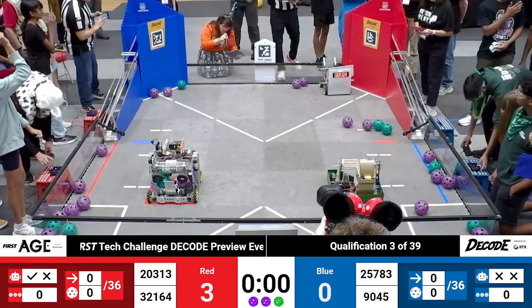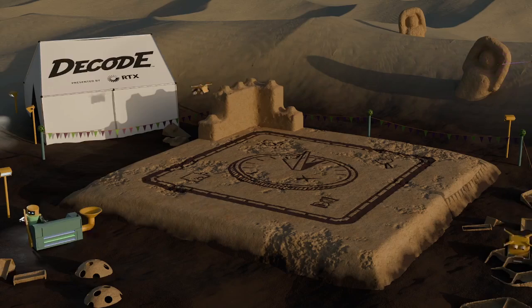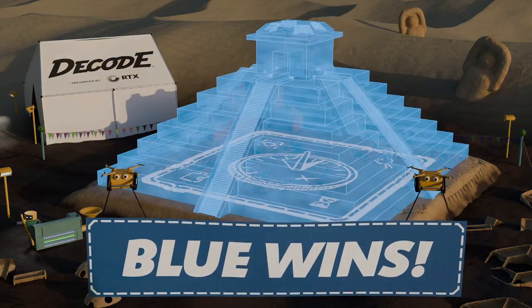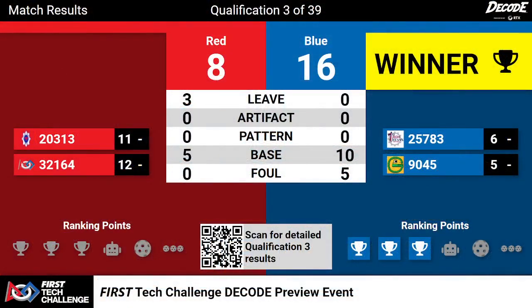That wraps up qualification match number three. Scores are in — the winner is the Blue Alliance. Blue Alliance takes the win, 16 to eight. Back over here on field number two, it is my understanding that we are randomized and ready — I see a thumbs up.